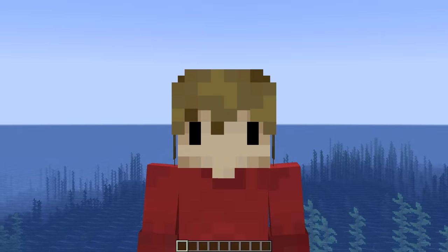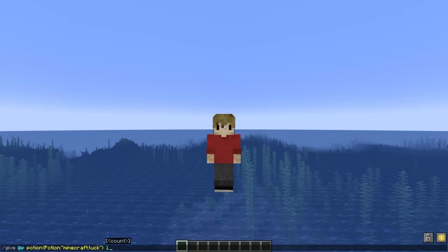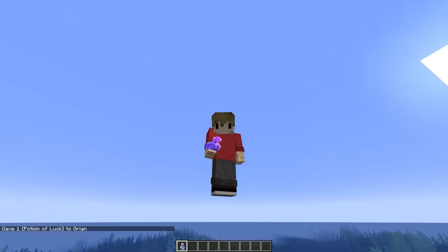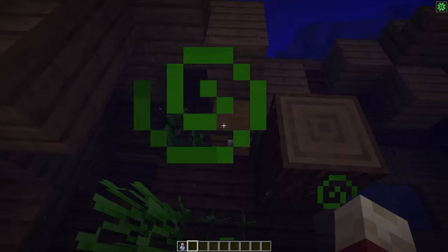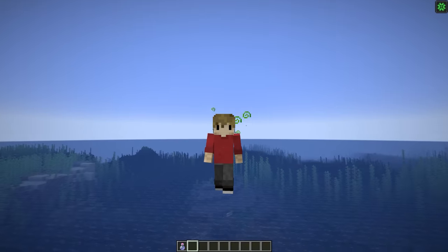Another thing you may not know is that there was an entirely unused potion called Potion of Luck. If you drink it, it gives you green particles and this lovely lucky symbol. This was never formally added to the game, hence why we needed a command. What it's supposed to do is increase your luck in chests, although that doesn't seem to work at all based on this — in fact, it's almost the opposite. But still, it's something I learned.